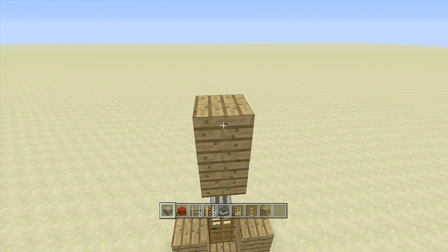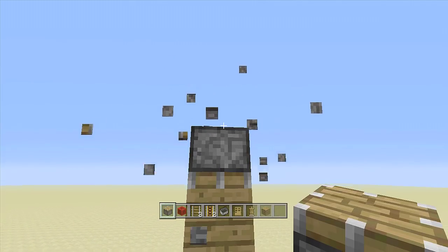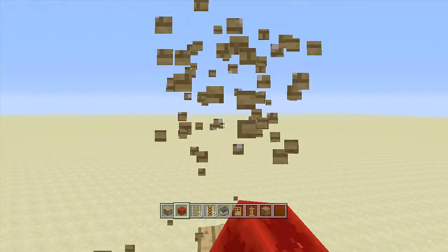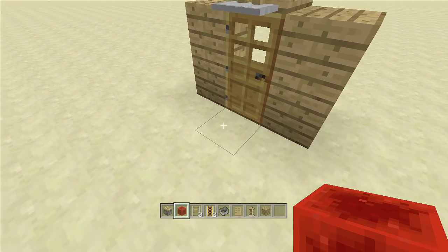This is where we're going to need our piston and our power source. Go ahead and put a piston facing downwards into this block right here, then go ahead and send power to it. Place the piston down and now our armor stand is completely concealed. So when we open up that door, the armor stand will fall down, hit our pressure plate, and explode everything.